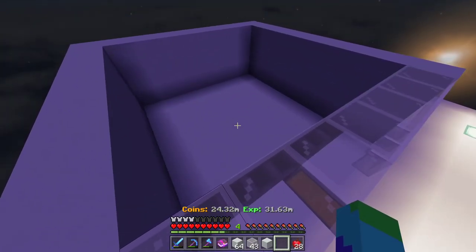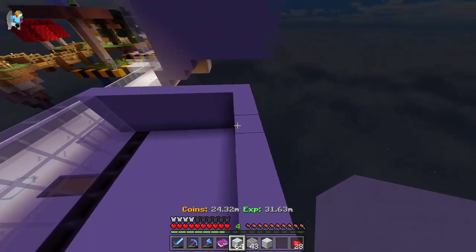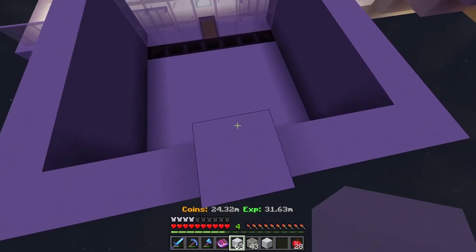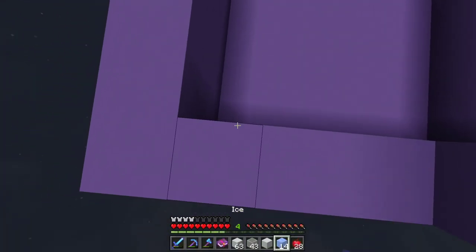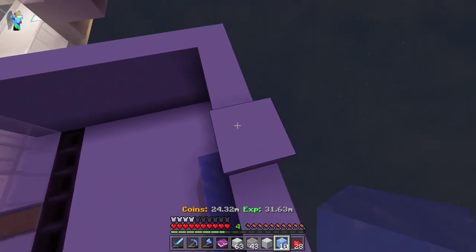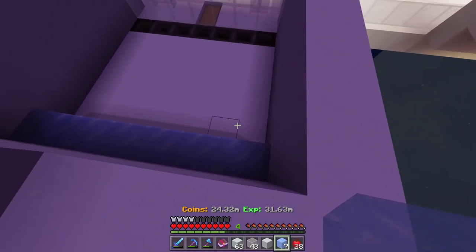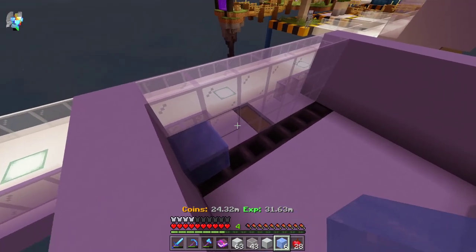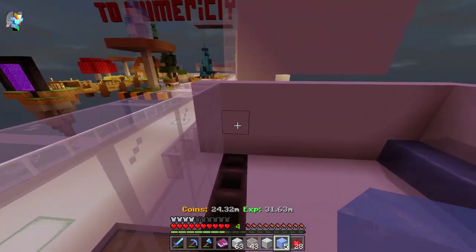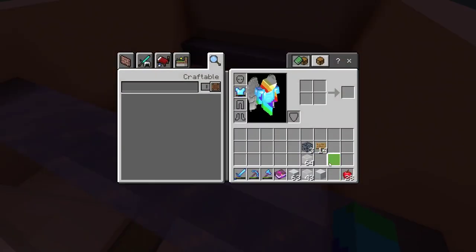Now that we've got that up to level three, come back here and place a block like this. Then grab your water source — I'm going to use ice because it's easiest — and place it like this. Now place ice on the middle layer of glass like this.